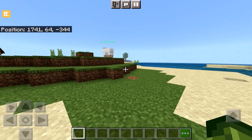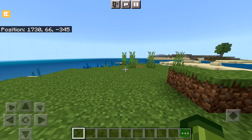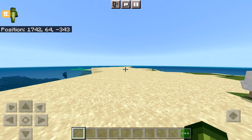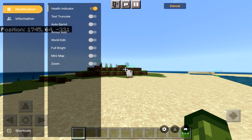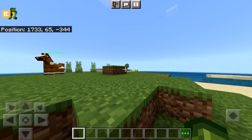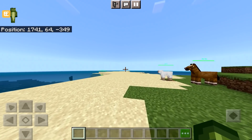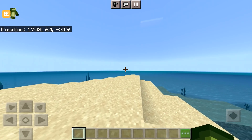The next thing I do know is Auto Sprinting. Normally I would have to double tap to sprint, but when we enable this, just tapping once makes me instantly run. It just makes life easier — no double tap needed. Some servers might not like this, so be very careful and check the server's rules, because I don't want you to get banned.